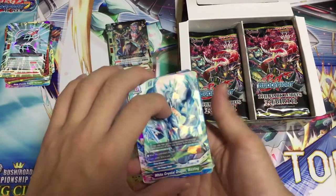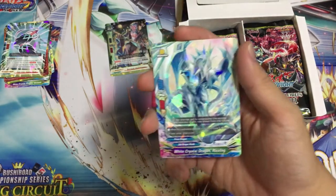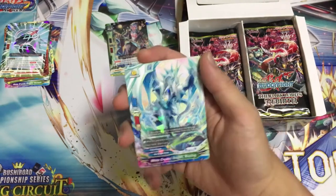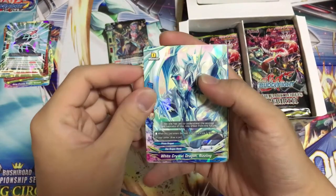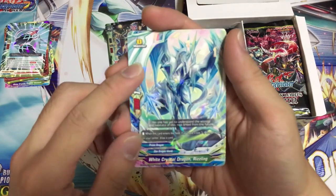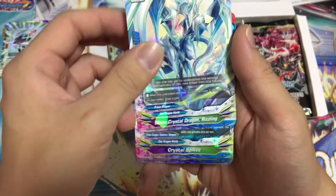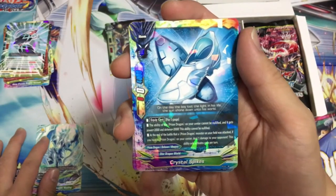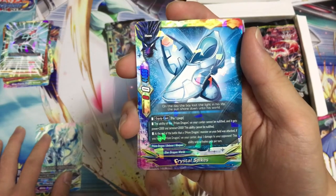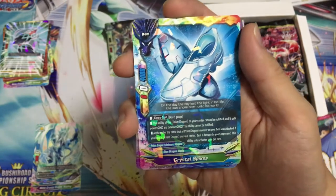Whoa! I was just talking about my favorite deck and the Call of Destiny — Atora heard me! Boom! This is the Prism Dragon Secret Pack. White Crystal Dragon Rizing — when you have a size 3 Prism Dragon in your center, draw a card. Super amazing draw mechanism. Crystal Spikes: pay 1 gauge, all the Prism Dragons in your center — abilities cannot be nullified, cannot nullify soul guard, power plus 2,000, defense plus 2,000.